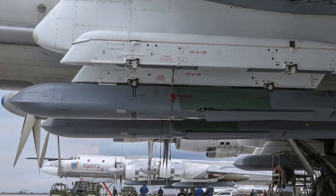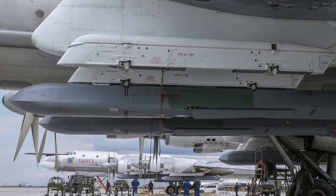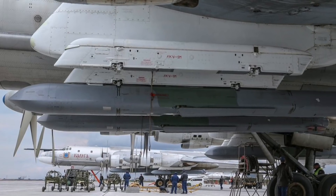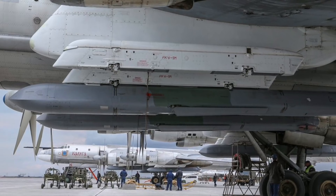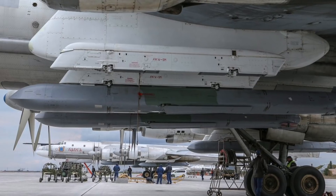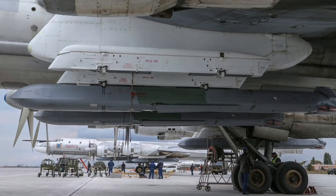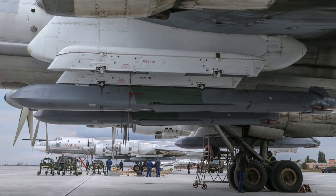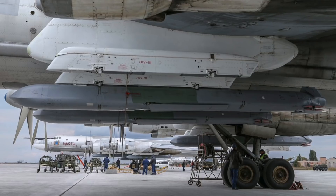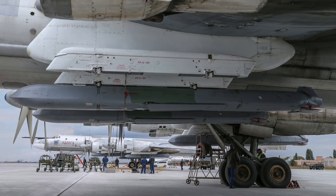The Kh-101 and Kh-102 ALCM is 7.45 m in length and 0.51 m in diameter. The missile uses a TR-DD-50A turbofan engine, giving it a cruising speed of Mach 0.58 and a maximum speed of Mach 0.78. The range of the missile is reported to be 2,800 km or 1,740 miles, although unconfirmed reports by the Russian Ministry of Defense claim its maximum range is 4,400 km or 2,745 miles. It is capable of flying at treetop levels around 30 m to 60 m, and the missile cruises at an altitude of around 6,000 m. It has an estimated flight endurance of around 10 hours.